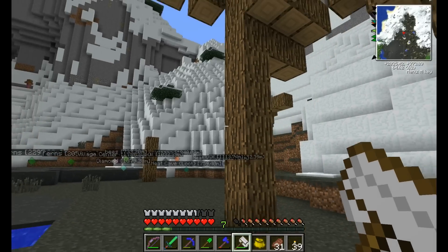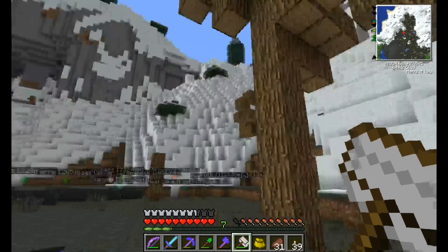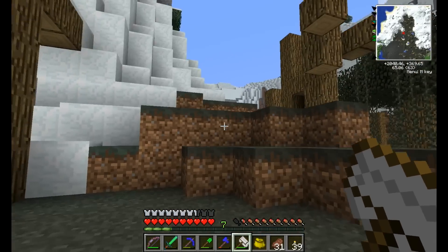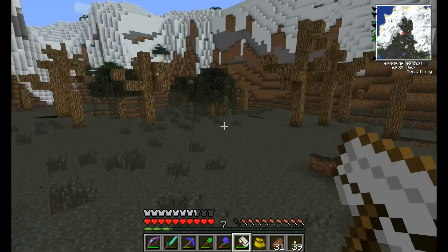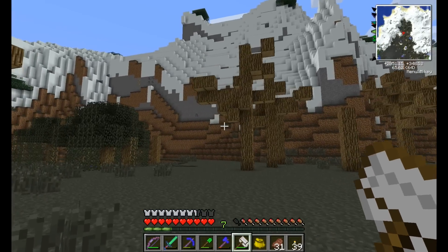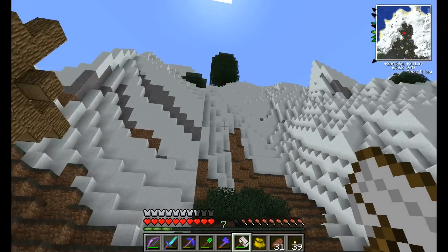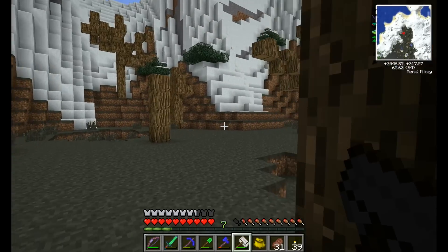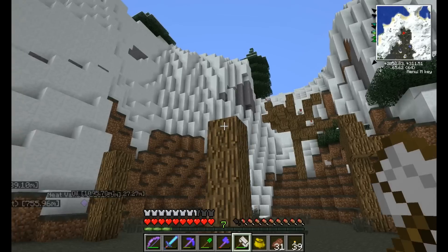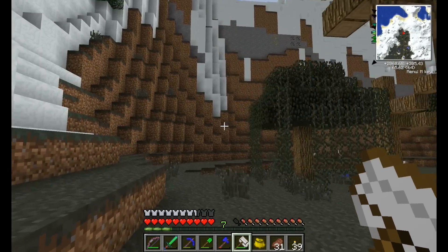There we go. The easiest way to find wintry bees is actually to look at cliff sides like these, because they tend to be covered with snow. But you can see them from their faces. Not seeing anything though — a little disappointing.